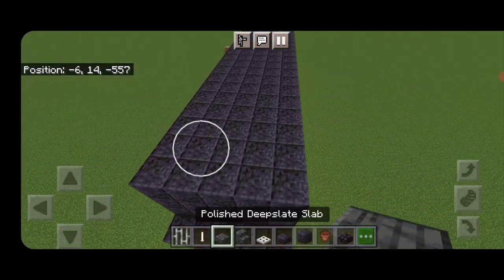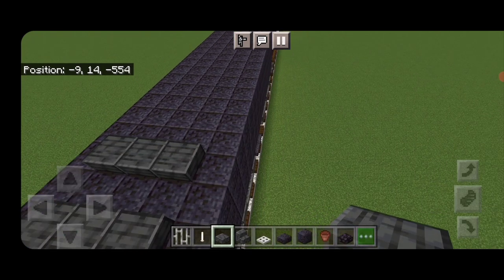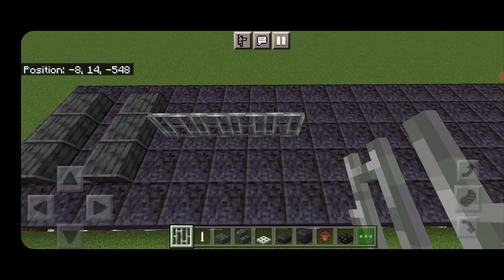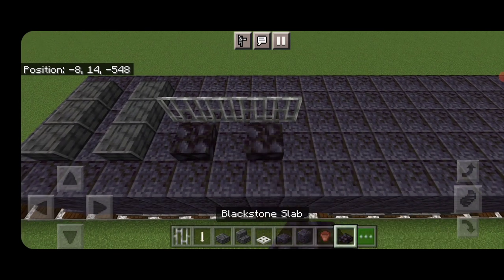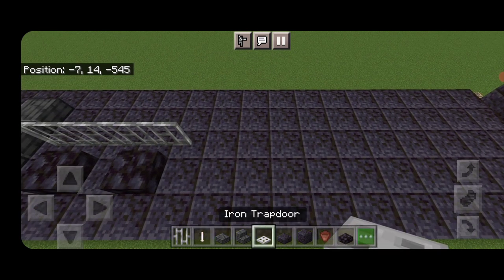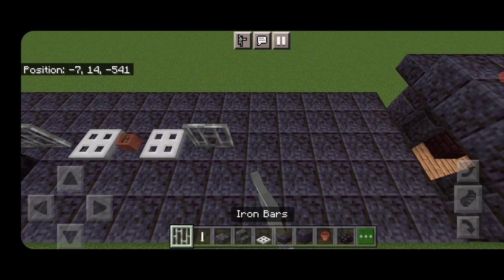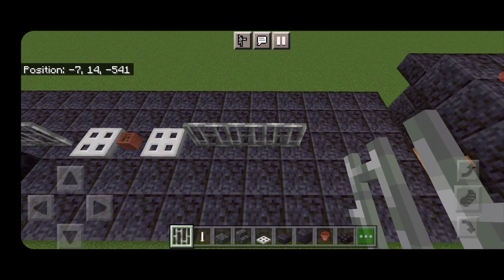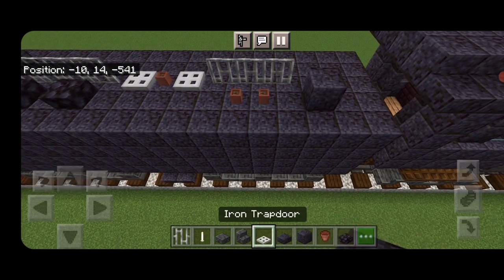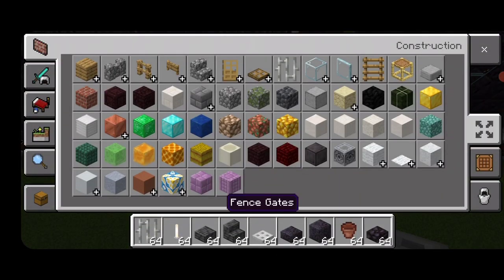On top of the back of the tender, come one block in — three polished deep slate slabs in the middle, skip a block, another three. Run five iron bars up the center. On this side, two blackstone slabs with a space between them. In front, put an iron trapdoor, a flower pot, then another iron trapdoor. Four iron bars up the middle. On this side, two flower pots, skip a block forward from the iron bars, a polished blackstone block, then an iron trapdoor on the other side.